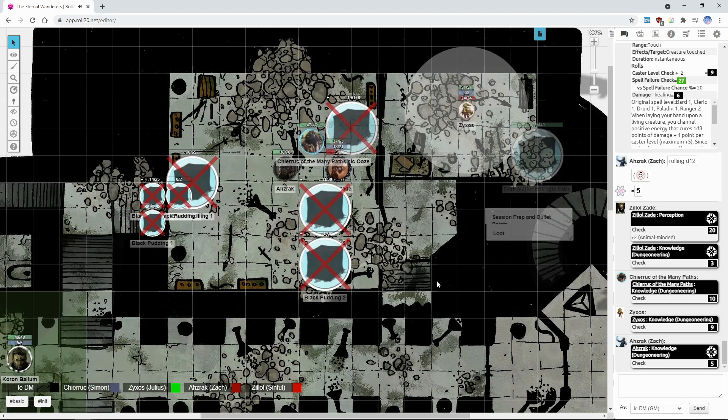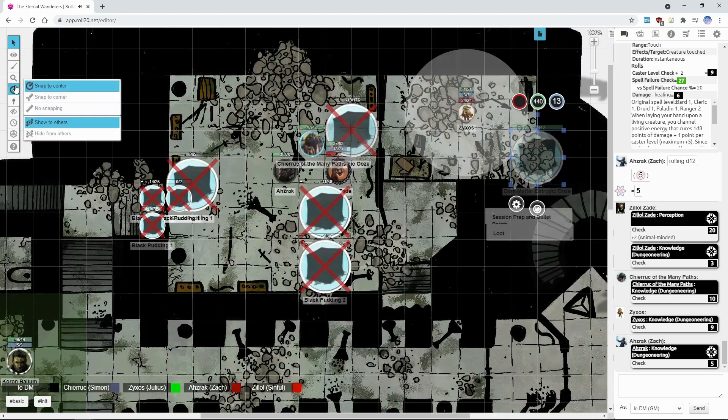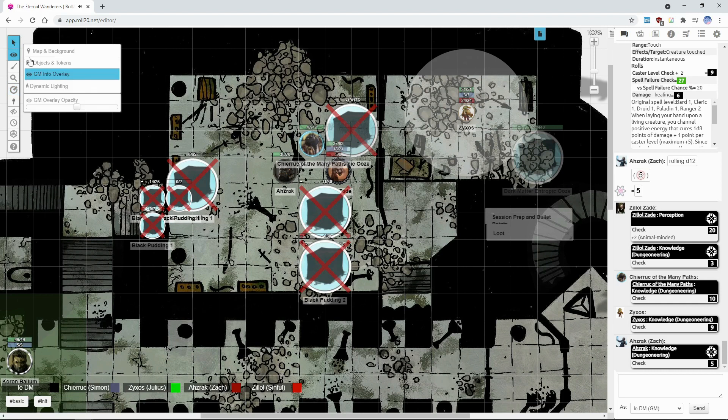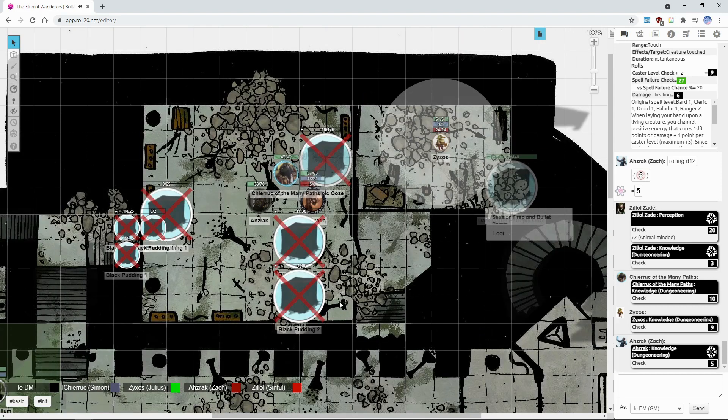I sadly cannot reveal more of the creature's abilities, but above-the-board information: this is a very dangerous encounter, discounting your immortality. In terms of brackets, this creature is CR 10 or higher — it might be CR 14. Do you want to risk it for a biscuit?